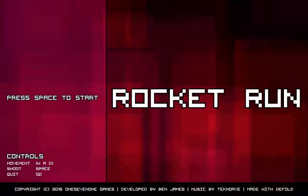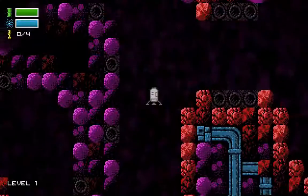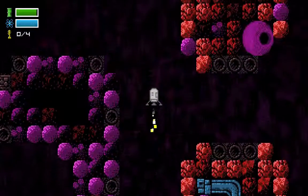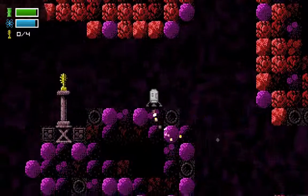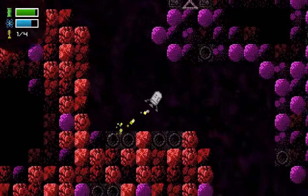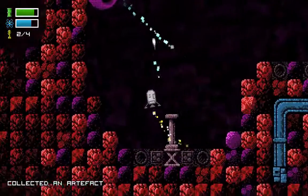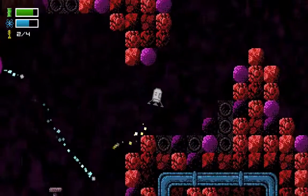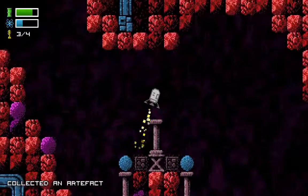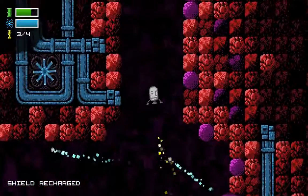You are able to find health packs to keep going, but I've found it quite tricky so far. There's no real introduction — you press space and away you go, so it kind of takes you by surprise. In the top left the blue bar is your health, the green one is your fuel, and then there are these artifacts. It is really, really difficult. It feels a little bit like Metroid in that there's exploration and you want to find these artifacts.